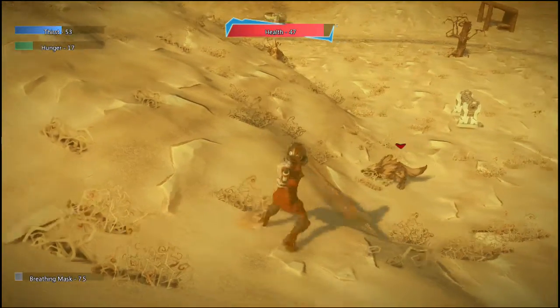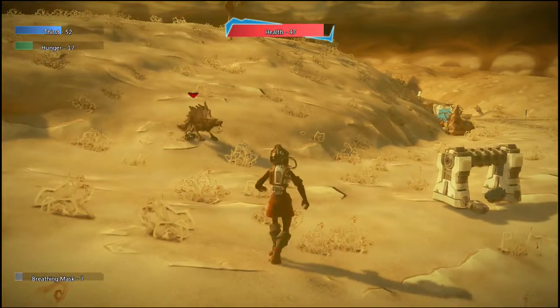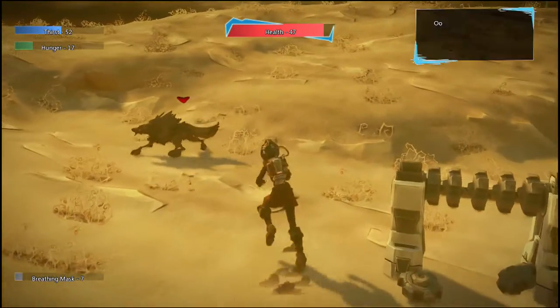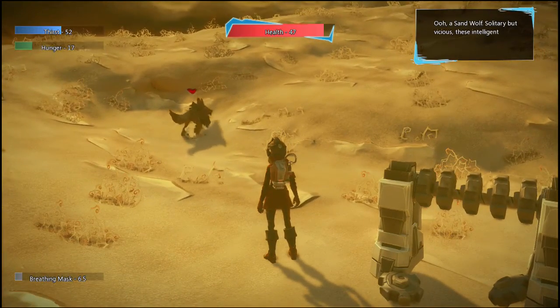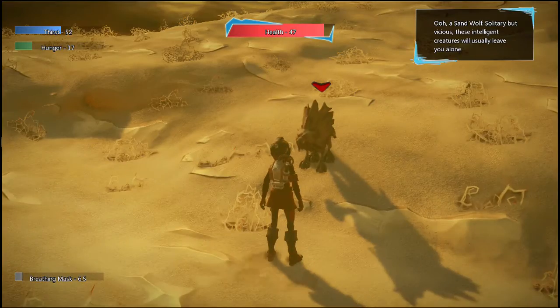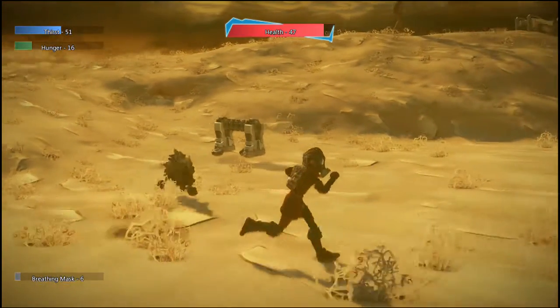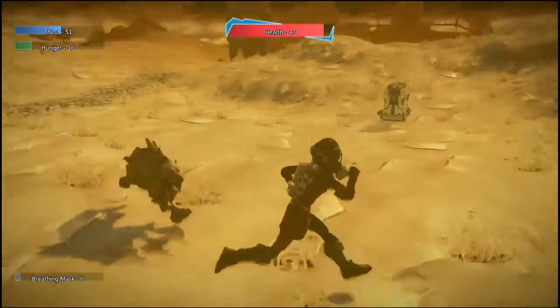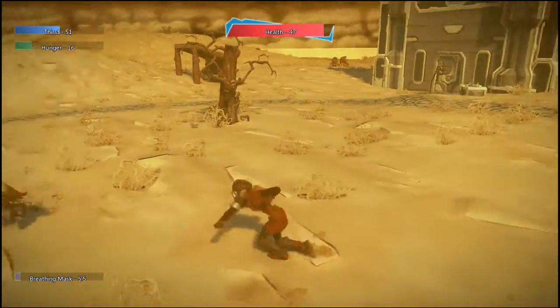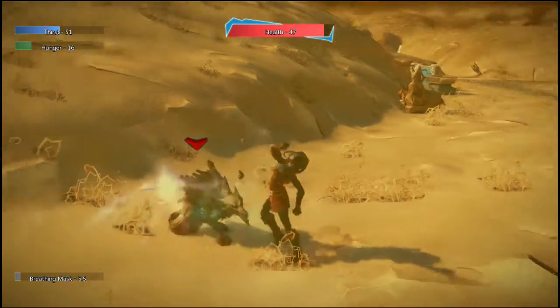We have another enemy here, and this is a sand wolf. Sand wolves are pretty intelligent and lonesome creatures. As you can see, I can get this close to him and it's not even bothering him or me. Now if I get closer, he'll start to defend his territory. And once he starts defending it, he'll never leave you alone. He can run just as fast as you can. And if you attack, he'll try to run away from you. You have to wait until he's up close and personal to do some attacking.